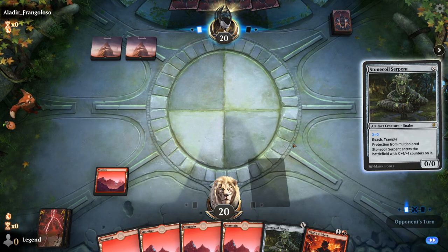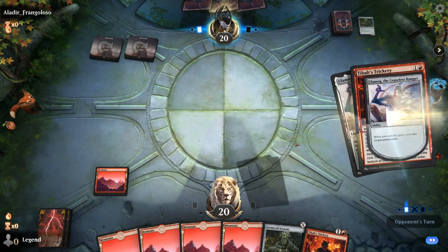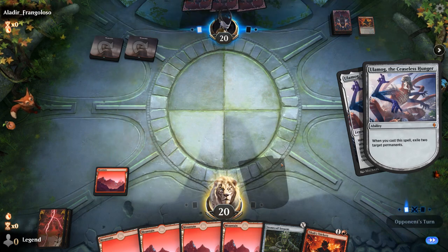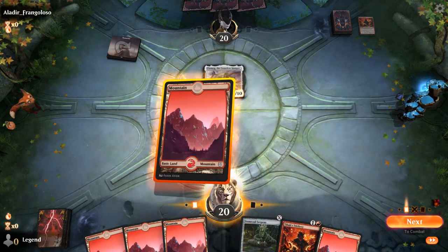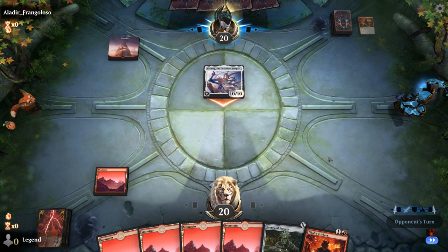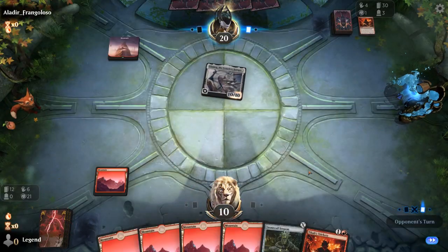Stonecoil into Trickery. This is the first time I've actually faced a true mirror match where the opponent's playing more or less exactly the same build. The numbers of basic mountains, Stonecoil Serpents, and Ulamogs might be slightly different. The opponent has to exile their own land here. Opponent exiles 20 cards — good thing we have an Ulamog left in the deck. Since we mulliganed and put one on the bottom, we know that's a guarantee.